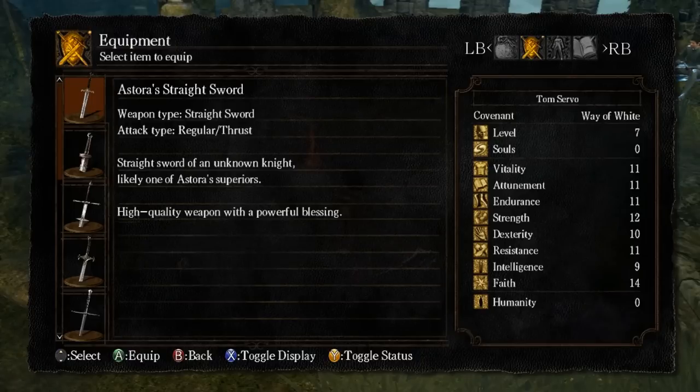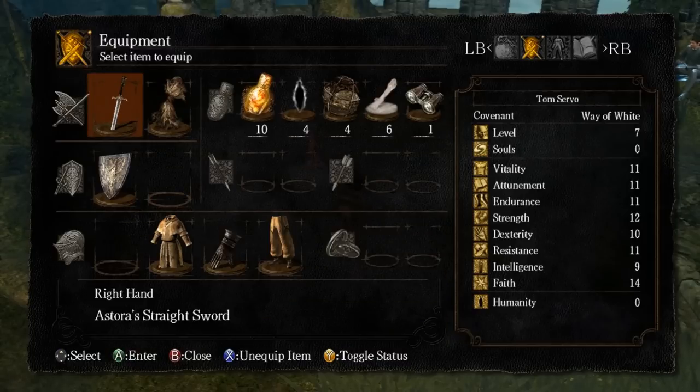It's a straight sword associated with an unknown knight, likely one of Astoria's superiors. So it's got a powerful blessing on it. This is a unique item, meaning it's harder to upgrade. It's not necessarily a weapon you're going to be using the whole game, but it is very strong at this point.